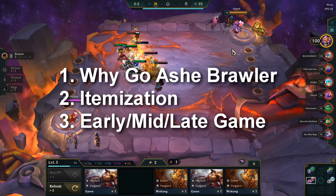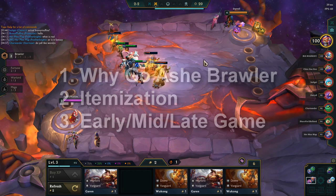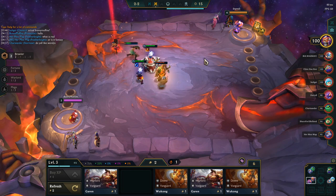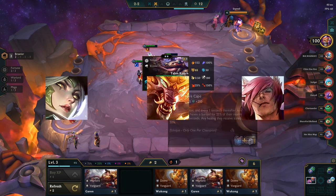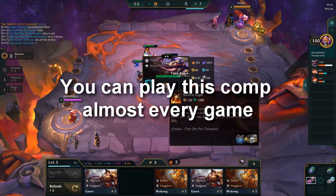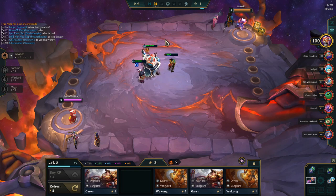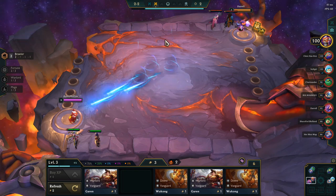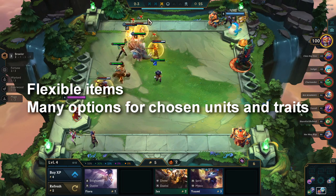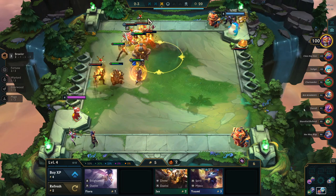First, we're going to cover why play Ash Brawlers. The first reason is that there are only three crucial units — Ash, Warwick, and Sett — and they all have viable transitions and item holders before you hit them, meaning you can play this composition almost every game and not get punished if you don't hit those champions in a timely manner. Second, this composition can use a variety of items for the carry and the tanks. Third, this composition has many options for Chosen units and traits and can play them all effectively, and you could even throw in random legendaries by dropping certain traits in the super late game.